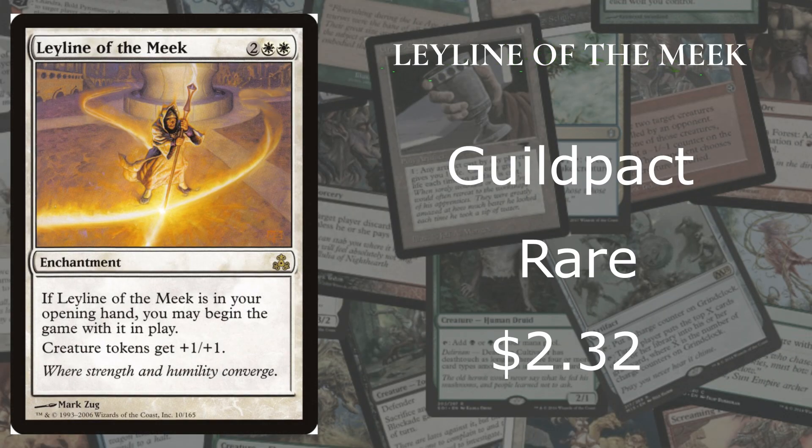At number 3 we got Leyline of the Meek from Guildpact — a rare going for $2.32. For a Leyline, that's actually quite a bit of money. If it's in your opening hand, you can put it into play. Creature tokens get +1/+1. With so many token decks you can possibly build, you can make this very helpful.